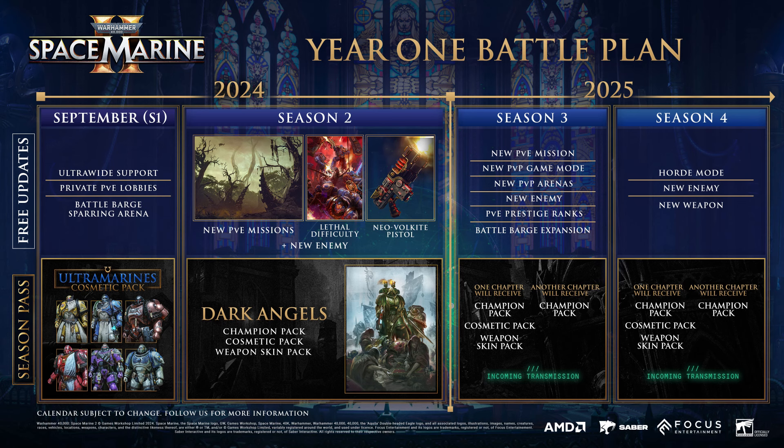For Season 2, which will probably release between October and towards the end of the year, the free content includes new PVE missions, a lethal difficulty — a higher difficulty tier for hardcore players — plus a new weapon and a new enemy faction. Season pass owners will receive the Dark Angels pack, a champion cosmetic pack, and a weapon skin pack.